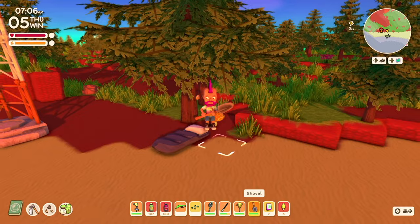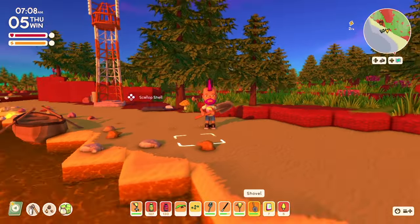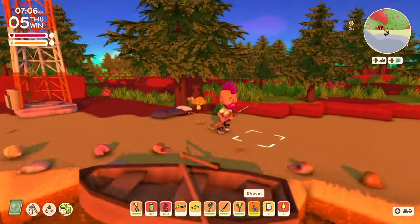Not only does the fertiliser turn the mushroom into a stool, but it makes a mega tree — check out the size of it. And better still, if done next to a tree, you can get two for the price of one.